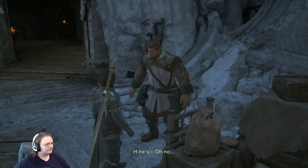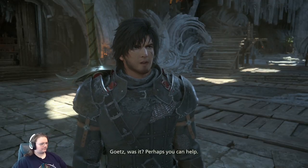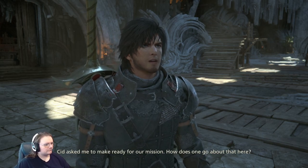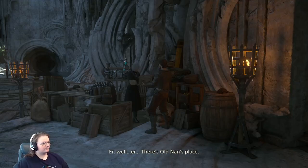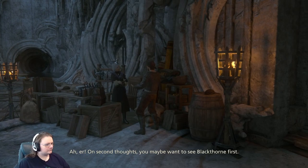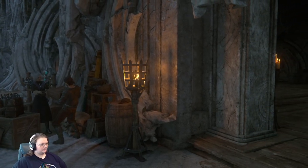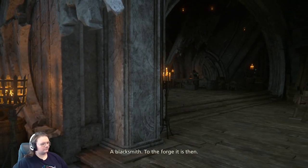He's in my — oh no. Goot, was it? Perhaps you can help — Sid asked me to make ready for our mission, how does one go about that here? Well, there's old Nan's place. On second thoughts, you maybe wanna see Blackthorn first. A blacksmith? To the forge it is then.